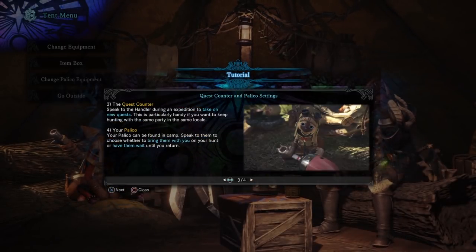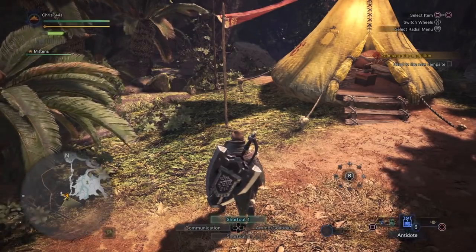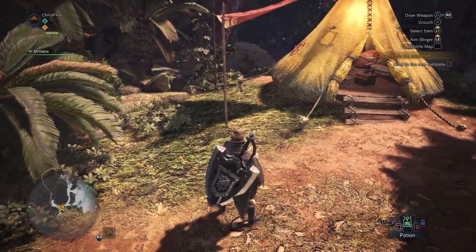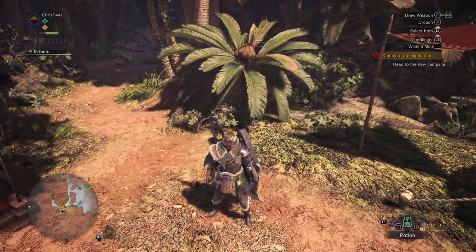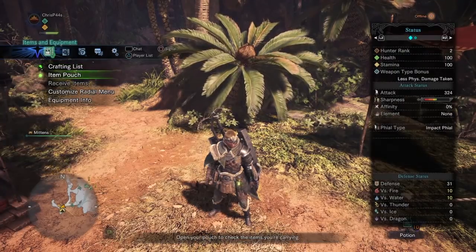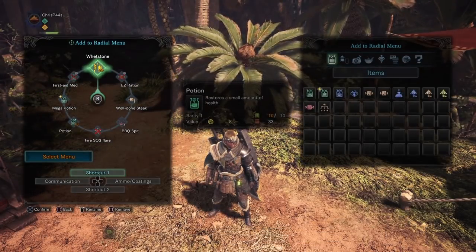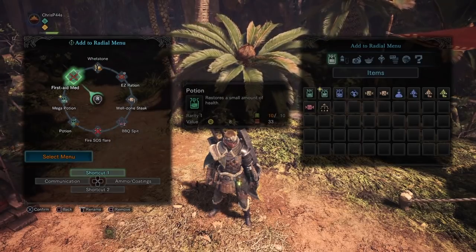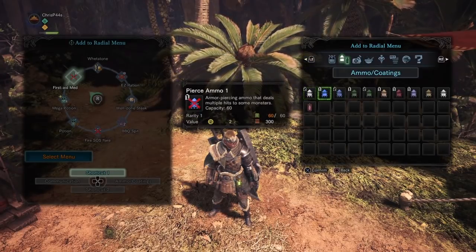So onto the real point of this video, which is how to use the bug net or the capture net. It's really easy — you already have it in your inventory. What you have to do is hit start or go to your menu, go down to customize radial menu, and inside you should be able to navigate that interface and equip the capture net.